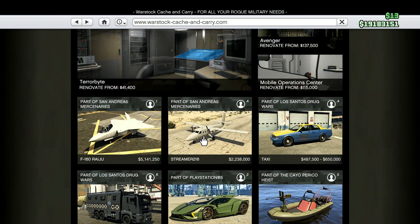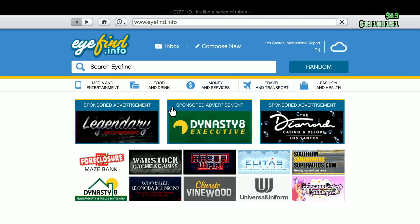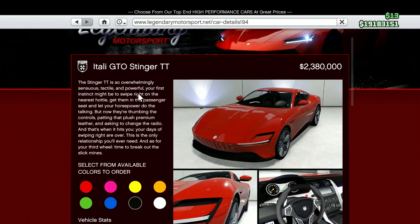We also got a new plane called the Streamer 216. It's kind of mid, but it's $2,238,000. Over at Legendary Motorsports, we have the Grotti Itali GTO Stinger TT going for $2,380,000. Beautiful.